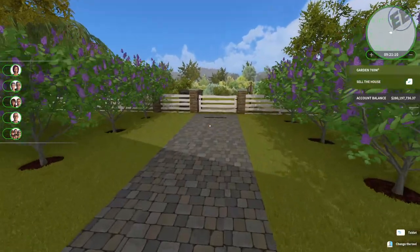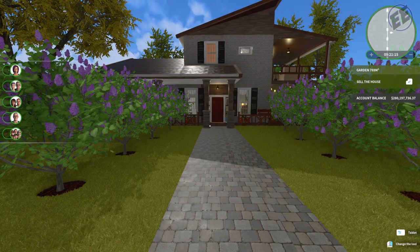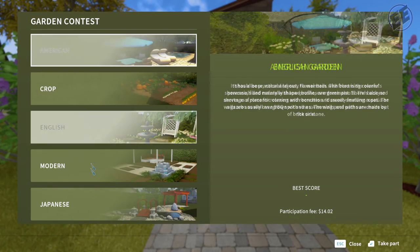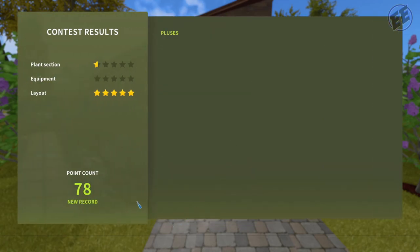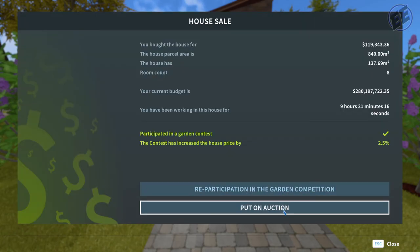Alright, so we're going to do the garden contest. I don't have any grilling stuff so I'm going to submit for garden. The description says it's very often treated as another room with comfortable furniture, elegant forms, not too many plants — usually evergreen bushes, ornamental grass, glass, metal, concrete, wood, gravel. We'll try the modern style. The plant selection and layout are great. I'm not expecting a big boost — oh, 2.5 percent, I'll take it! Let's put it on auction.